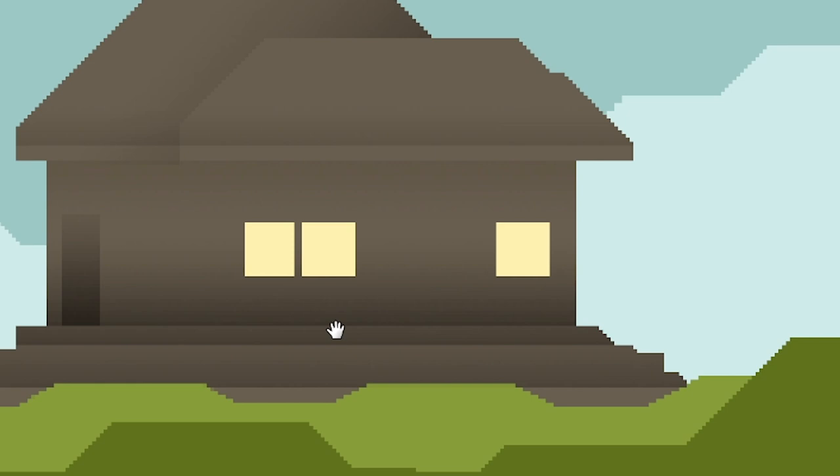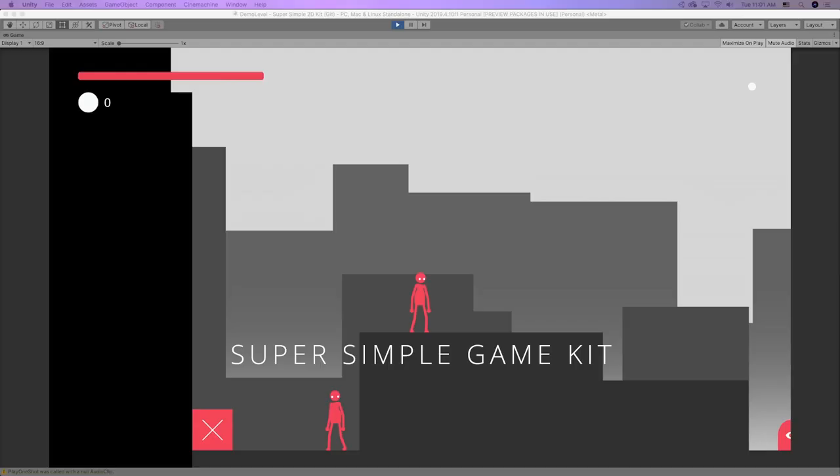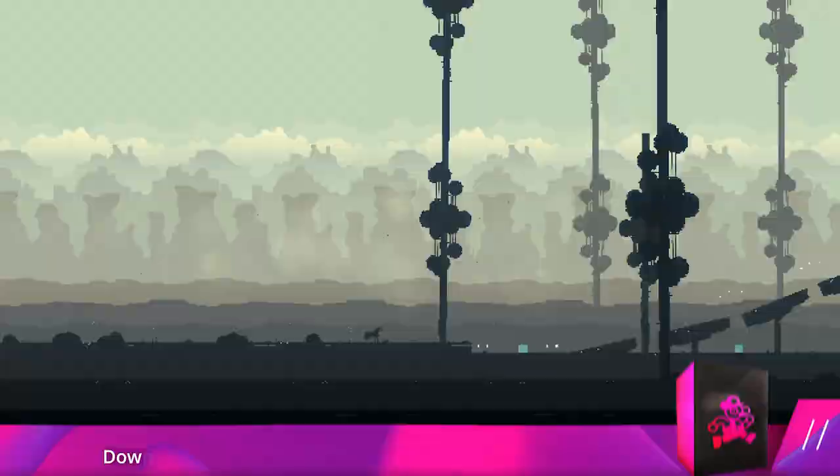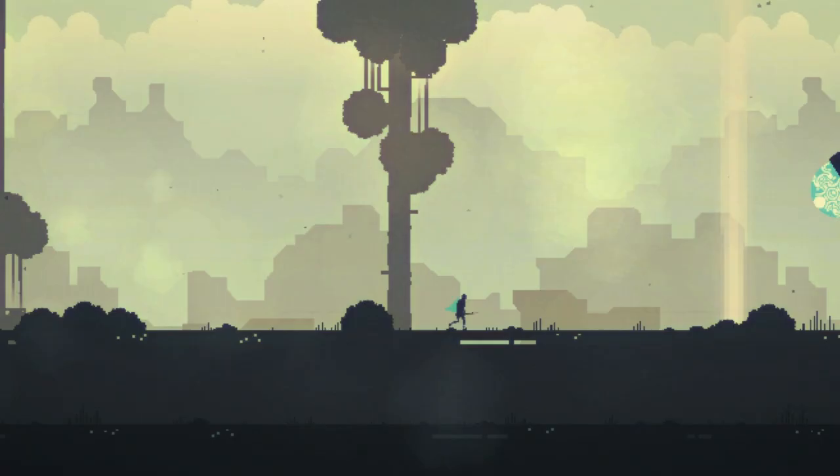Once I finished up the art in Photoshop, I slapped it onto my super simple game kit — which is free, you can download it below, use it however you want, no gimmicks. Then I created a quick zoom in and out mechanic, and the breathtaking scale was created. All I had to do was increase and decrease the orthographic scale of the camera with the scroll wheel. Looks pretty awesome.